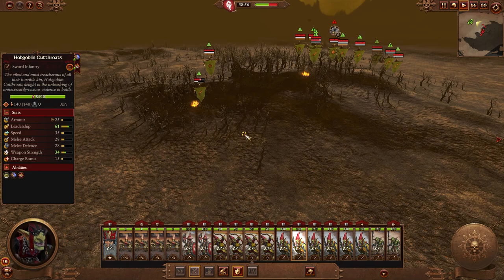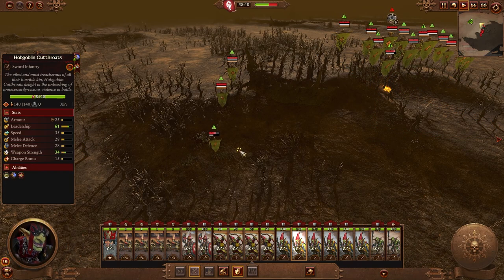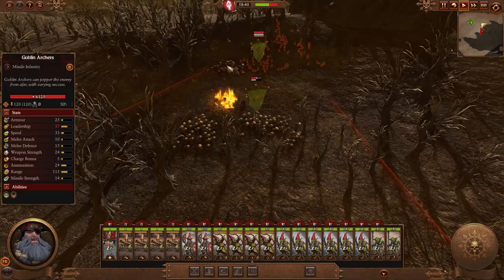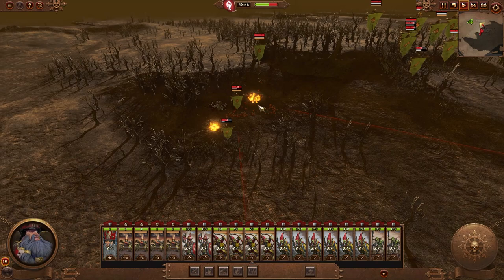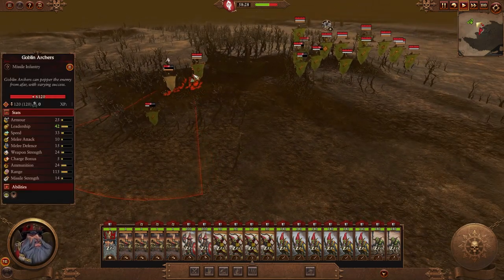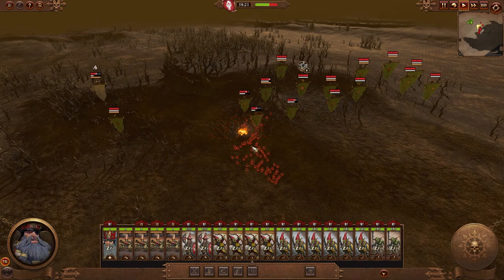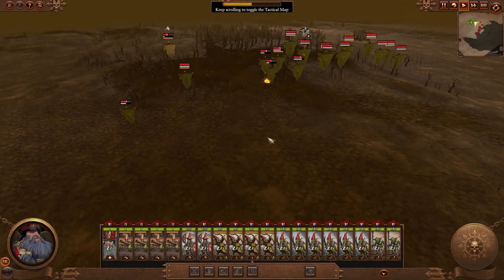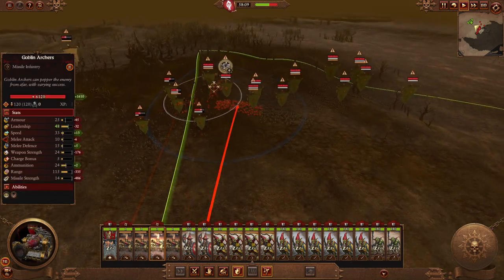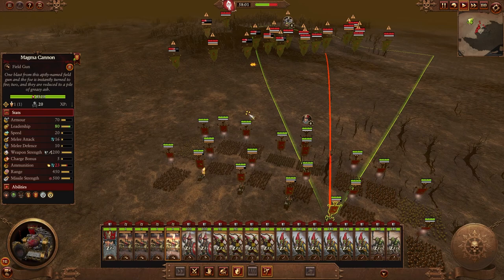The true value of the magma cannon is that it can do good work against lords, heroes, and similar targets, but it has a lingering impact — it takes out a portion of a unit and then sits there and burns for a bit. If that unit is static, the formation tries to collapse in on itself. Particularly when we're talking about low-armored units like archers, the potential to route that unit is pretty high.